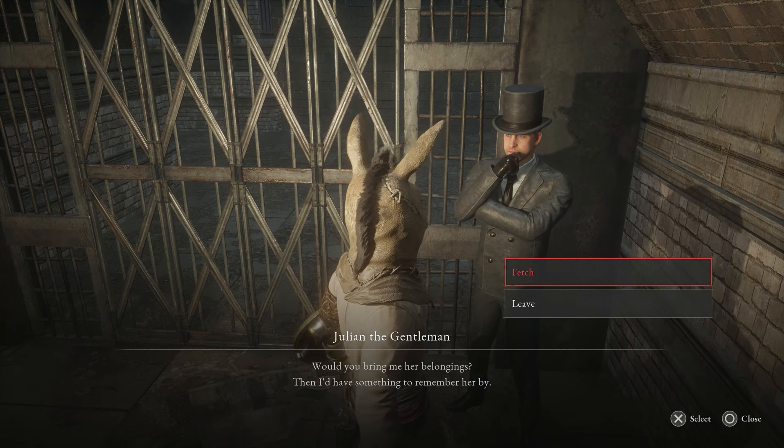The sewers wrap all the way around to over here, and this is where you need to be. Go through the sewers to get to this point, heal yourself up, come over here, and up the stairs. Be careful because the guys with the rifles hurt.